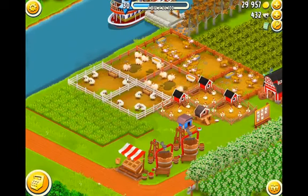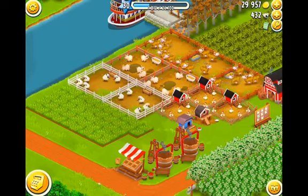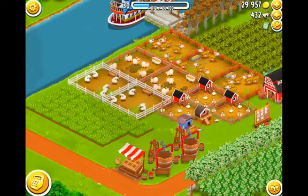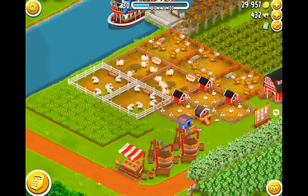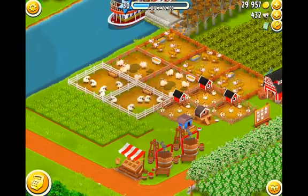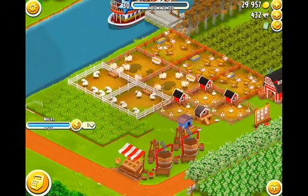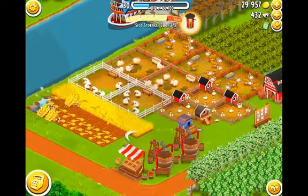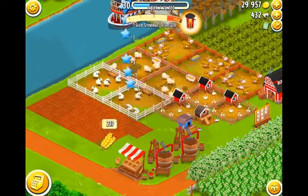It stays up a lot longer than if you just pick a random item and hope it doesn't sell. Usually with this method you can get about one or two items every four or six minutes for your barn or silo. And as you can see right there, we just got some nails for upgrading.